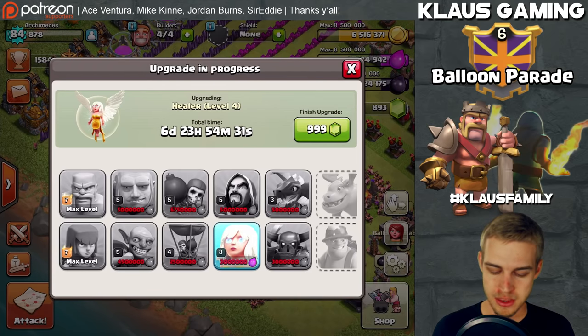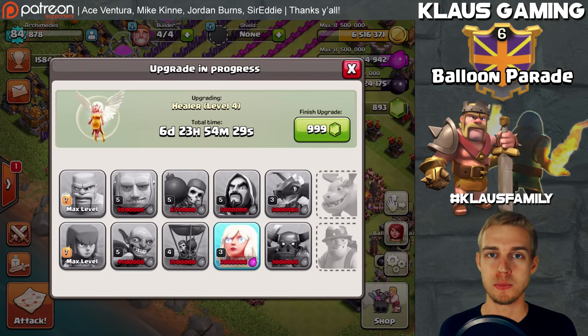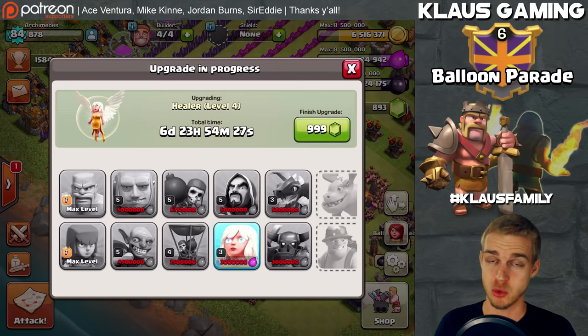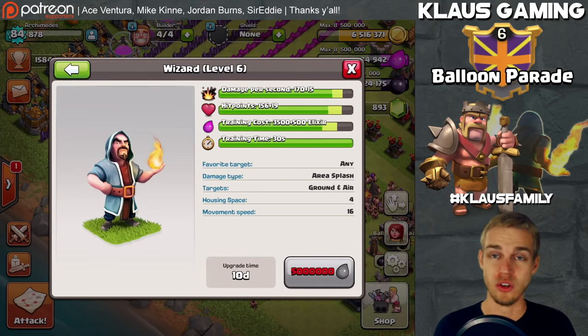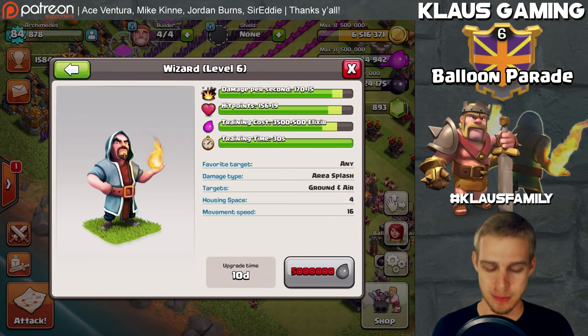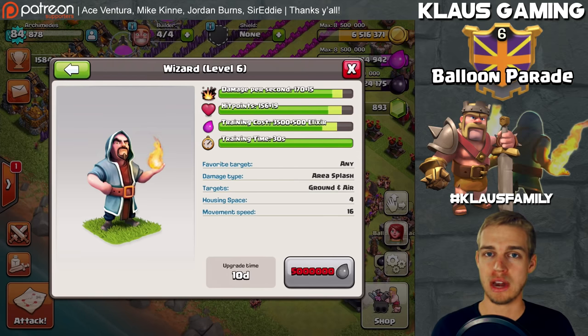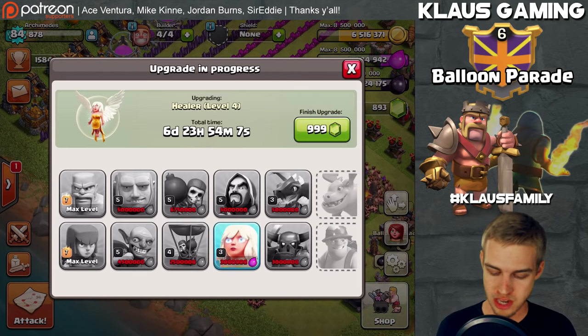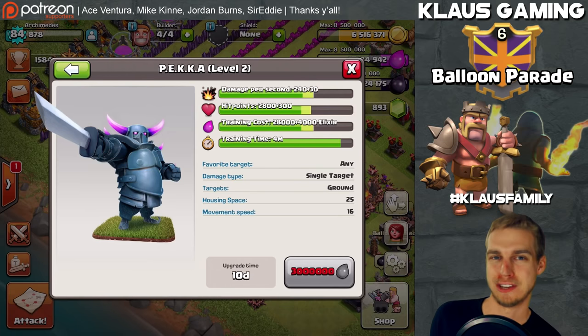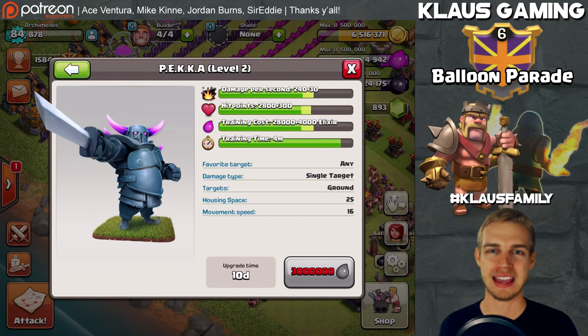The goblin is another very important upgrade — the goblin knife could be very beneficial, and gigabarch is one of my favorite attack strategies. Both require strong goblins, so the goblin will definitely be upgraded. The wall breaker is also important — one more upgrade, which is expensive, but how many times have you failed an attack because of a crappy wall breaker? The troops we don't need are the wizard, which isn't a top priority for farming, and the pekka — too expensive and slow.